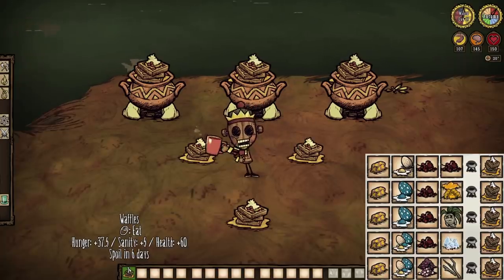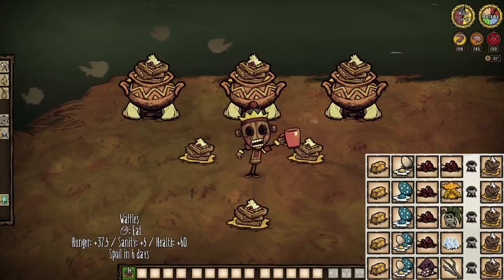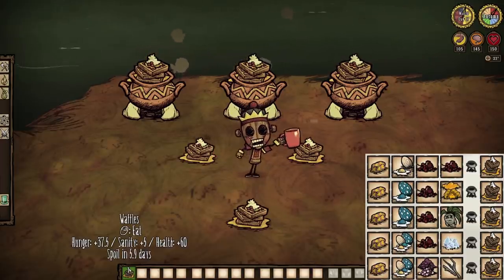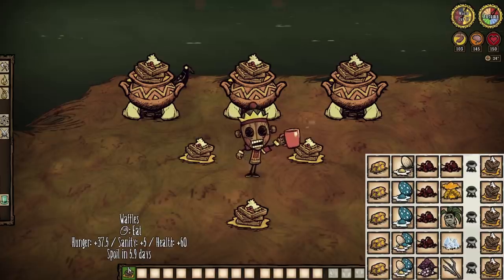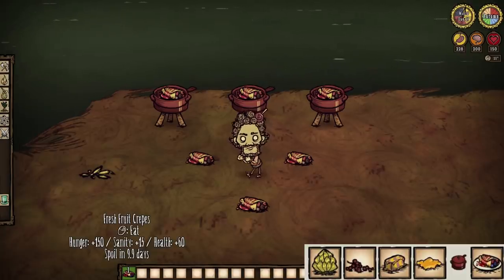Butter can be used in a number of recipes as a substitute for dairy. However, there are some that require the stuff in full, like waffles. These delicious stacks of unhealthy deliciousness restore 60 health, 37.5 hunger, and 5 sanity each munch — a sweet, sweet munch, part of a not so balanced breakfast. Warly players can use butter, most any fruit, and honey to whip up fresh fruit crepes, which restore 60 health, a whopping 150 hunger gain, as well as a bonus 15 sanity.